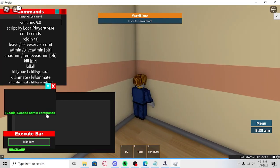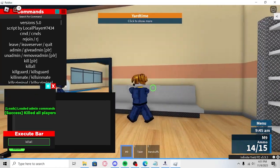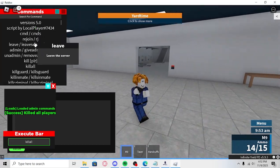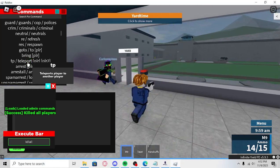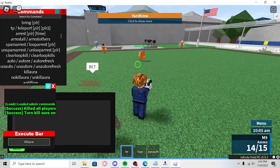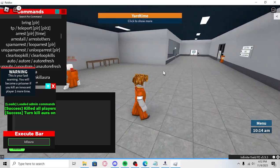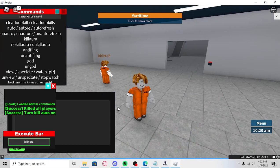We have kill all — let's see if this works. Kill all. Hold out a gun. This says killed all players. Then you have kill aura. Let's see if this works. Kill aura. Yep, kill aura works — oh, I killed myself. I guess kill aura works. And killed him. I think the kill aura might kill myself, but kill aura definitely works. Yeah, just a bunch of stuff.